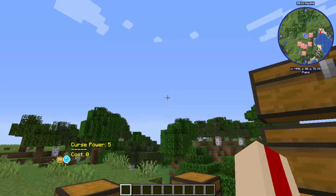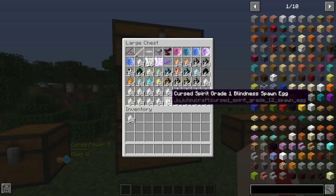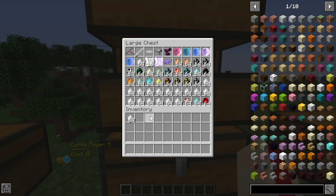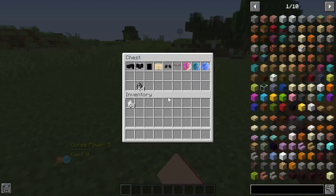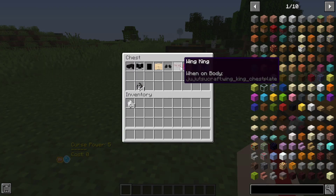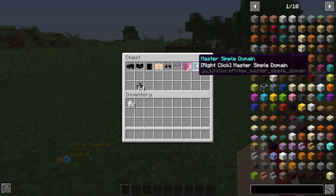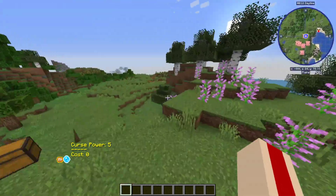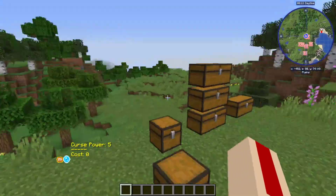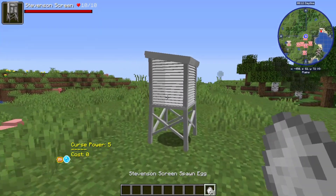We're up to three chests now for stuff in the mod - I apparently missed the entire bottom row somehow. You've got a bunch of fun things added since last time: muscle suit, some hair, outfits, wing things, and some fun little orbs that let you get mastery over various techniques like reverse curse technique, simple domain, and domain expansion. I'm assuming you can get those in survival from the baby curses or those weird standing bugs - these things can drop pretty much just about anything when you kill them.